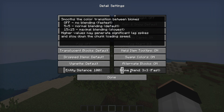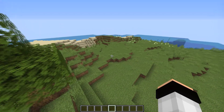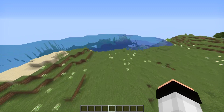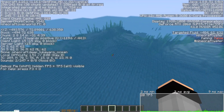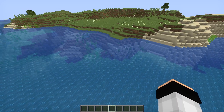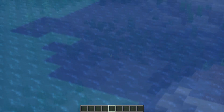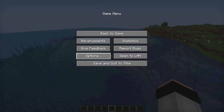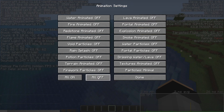Biome Blend can cause significant lag spikes at higher values — the tooltip warns about this. I usually turn it down to 3x3. You can set it to off and you'll see visible biome borders, for example between a beach biome and a deep lukewarm ocean. It doesn't look great but it can affect FPS a lot. Turning off all animations will also give you a lot more FPS.